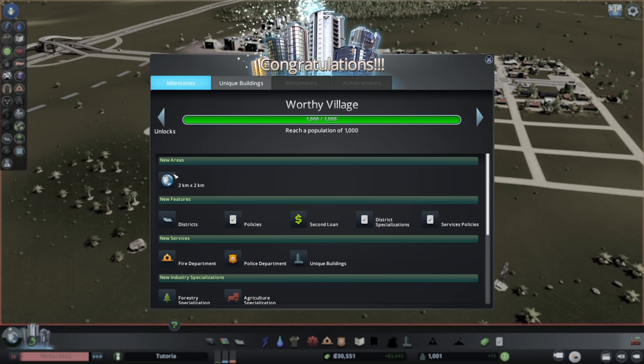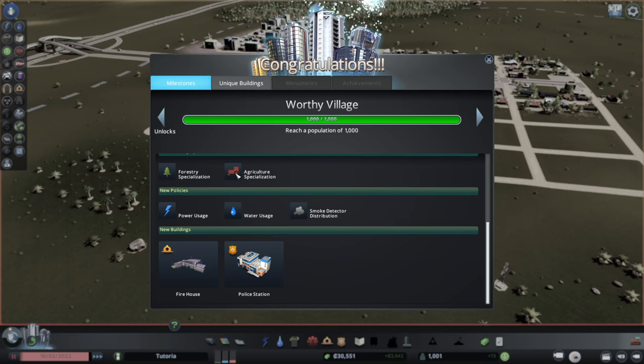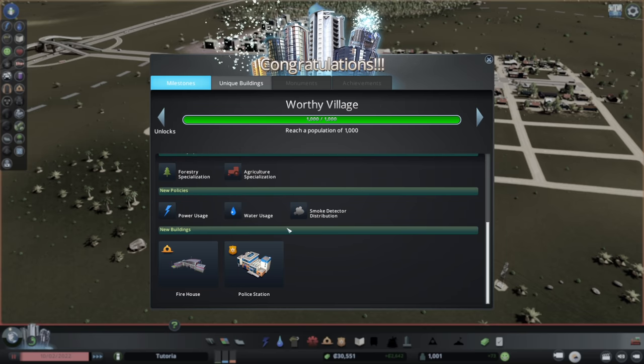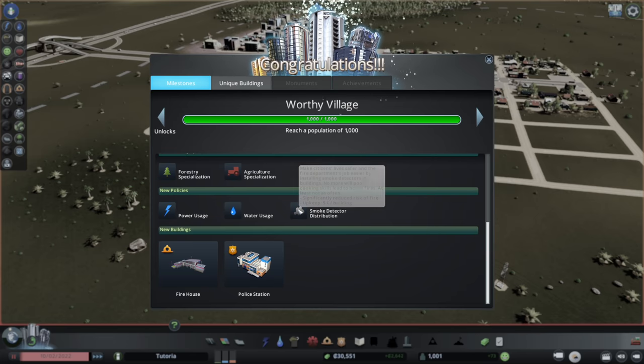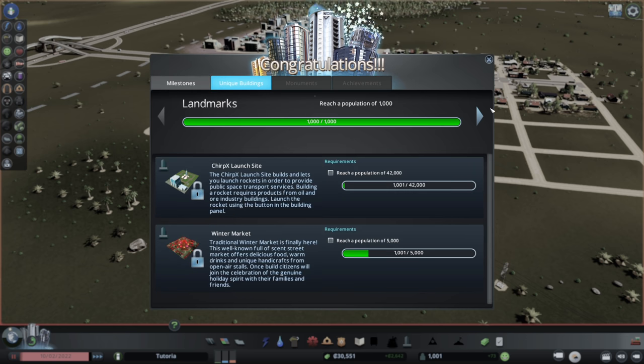Worthy Village gives us districts, policies, more loans, specializations, service policies, police, fire department, and unique buildings. We can have agriculture and forestry specializations and interesting policies like power usage, water usage, and smoke detector distribution. For unique buildings, right now we could have a winter market — which needs 5,000 population — and a ChirpX launch site at 42. We're closest to unlocking the Statue of Wealth; others like the Statue of Industry require overdeveloping certain land uses.